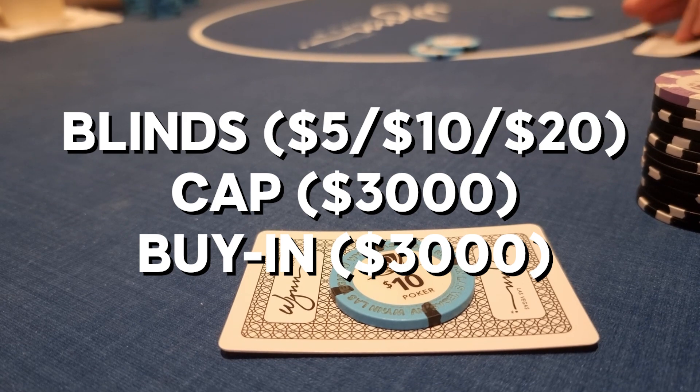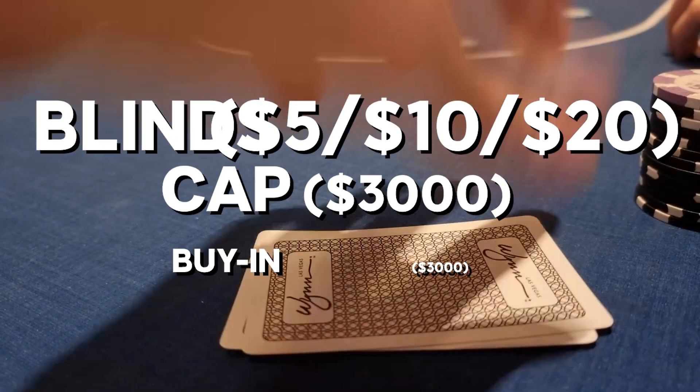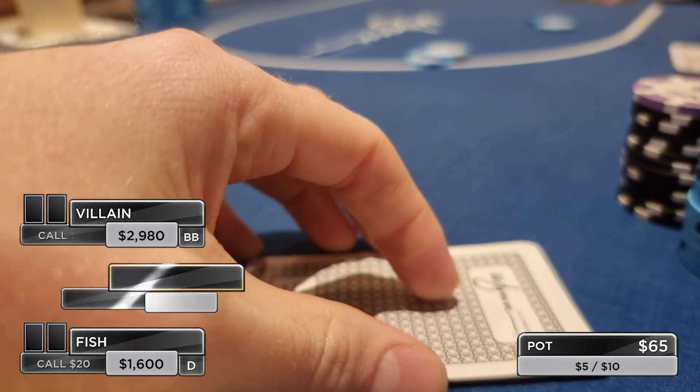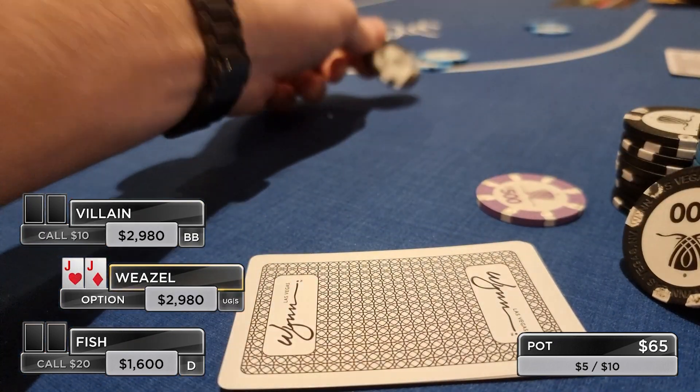We sit down with the maximum, which is $3,000, and pick up pocket jacks in the 20 straddle in our very first hand. The button limps for $20, the small blind folds, the big blind completes the $20 straddle, and I bump it up to $100.